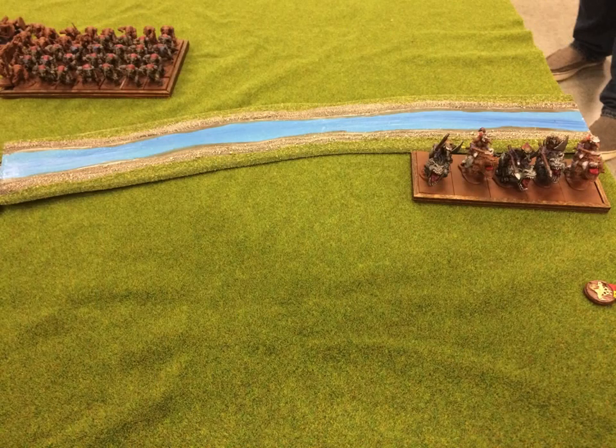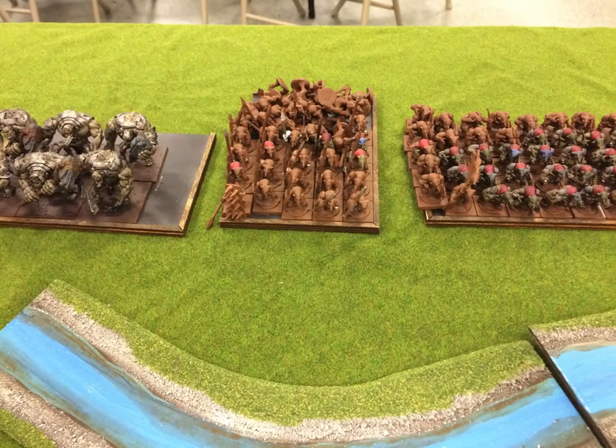Starting on the very far right, he's got a really interesting, in some ways fragile army. He's got some Goblin Raiders over here on the far right — those are Fast Cav. Next to him he has two units of Goblins, and his General is in there. His General is in the one that's in bus formation.